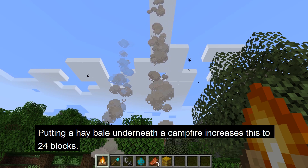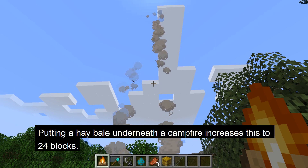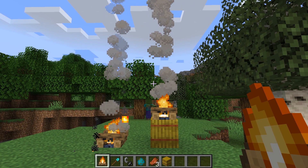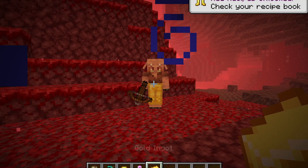Campfires will also produce smoke particles that float up around 10 blocks before disappearing. If you put a hay bale underneath the campfire, it becomes a signal fire and the smoke floats up to 24 blocks. A block one above the campfire will block these particles, and a trapdoor can be used to completely prevent the smoke from floating up.